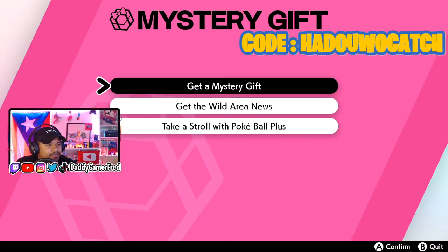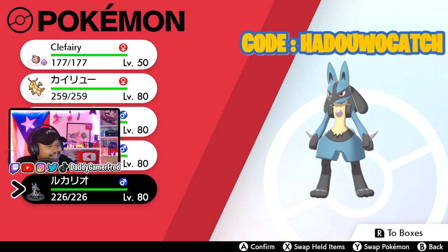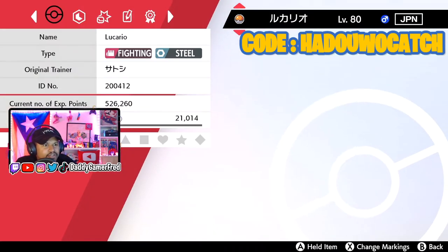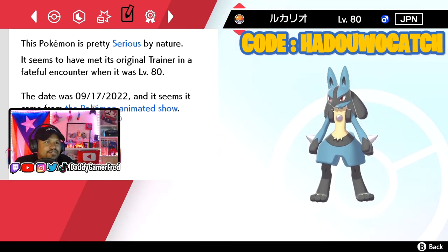I think we have everyone now. Let's go look at our party — go to Pokemon and here he is. He's not holding any item, but if you click Confirm and go to Check Summary, we can see that he is from the Pokemon animated show. He was caught at level 80.